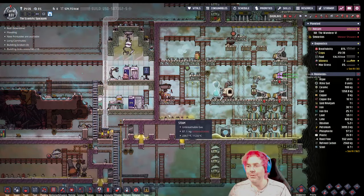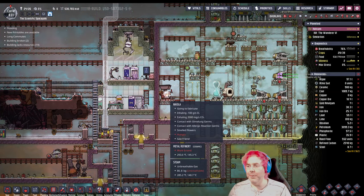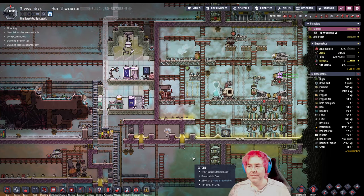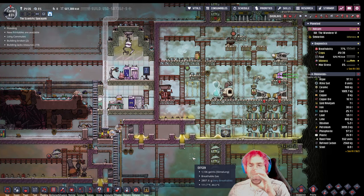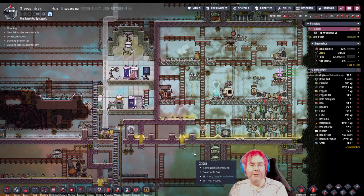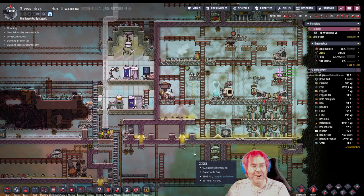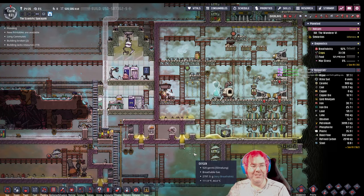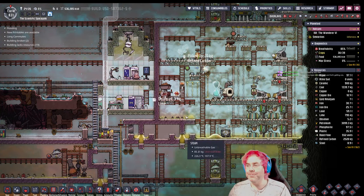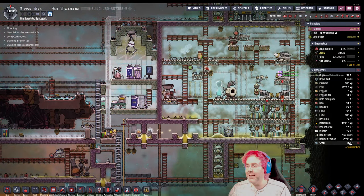So we got this set up and this is all working. Maybe we'll see a dupe using the transit tube — maybe Nicola over here, when he's done, will use the transit tube. There he goes. Awesome. Yeah, I've been running back and forth getting ore. Almost have enough for the crossbow. There's a crossbow — that makes sense. That's a bridge between the normal three-shot bow and then guns, firearms.